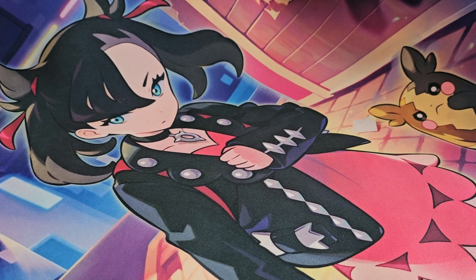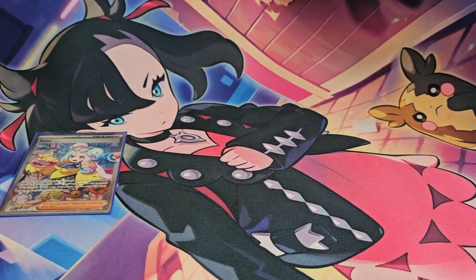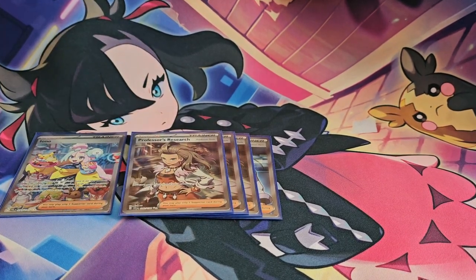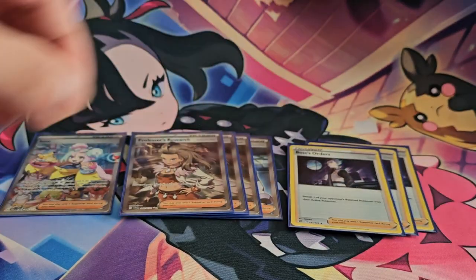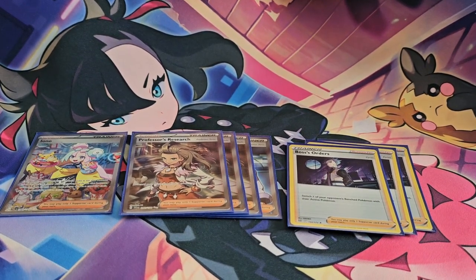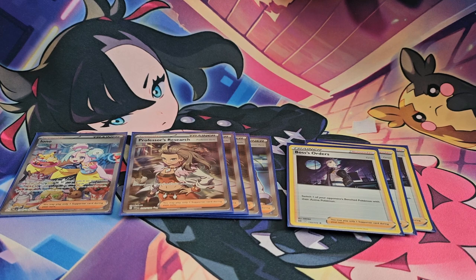Moving on to supporters, I'm playing one copy of Iono, four copies of Professor's Research, and three copies of Boss's Orders. I find these are essentially the staples of the supporters and I tend to stick to these ratios no matter what deck I'm really playing.